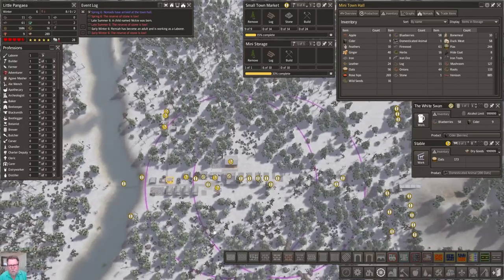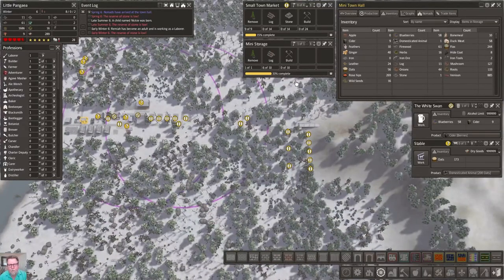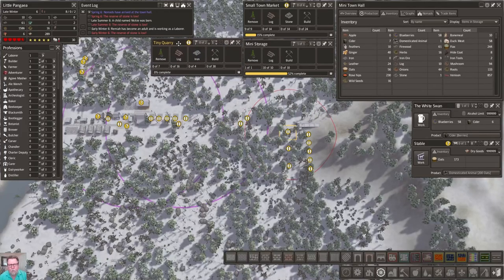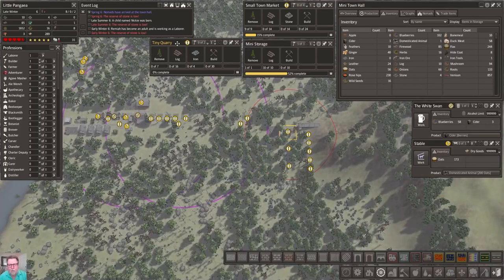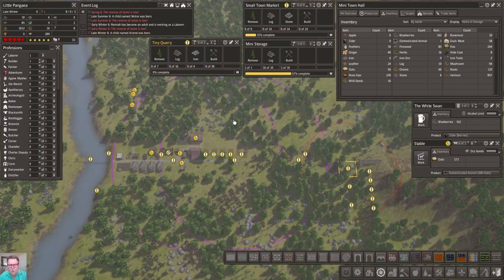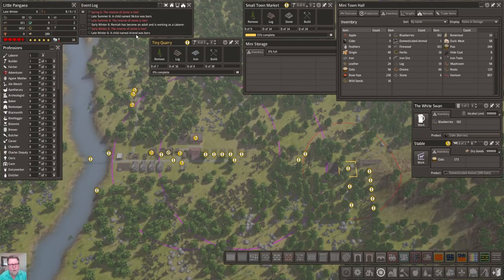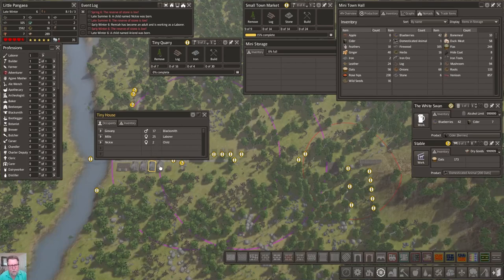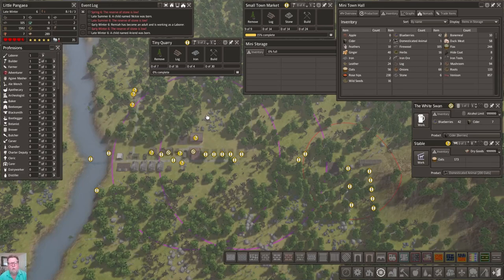We need more stone. You know what we're going to do - they're going to build that mini storage, whack that out real quick, and then I'm actually going to open up a quarry so we can make our own stone. There's another child born - see, this one's going to move out, this one's going to become a laborer. Then we got this one at zero, this one at two, and any further kids that come along with that group are all going to be our first generation students.